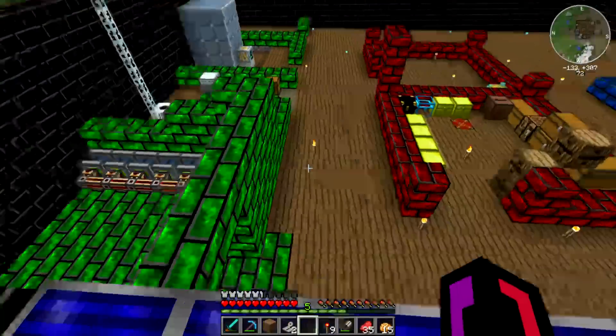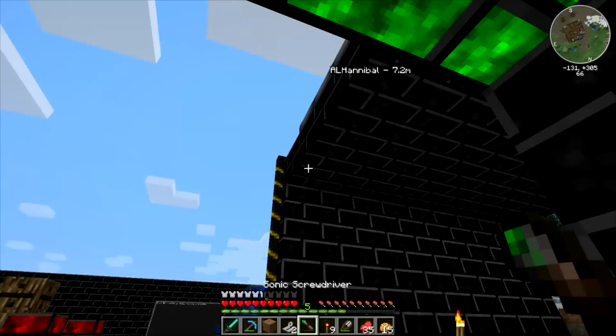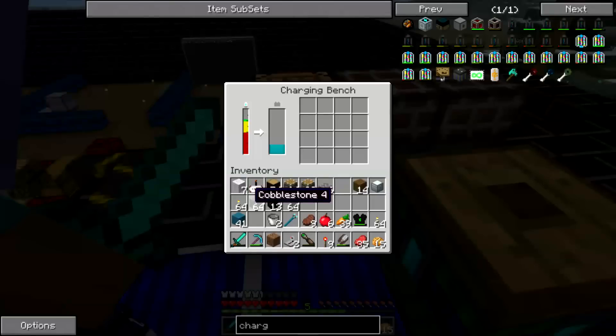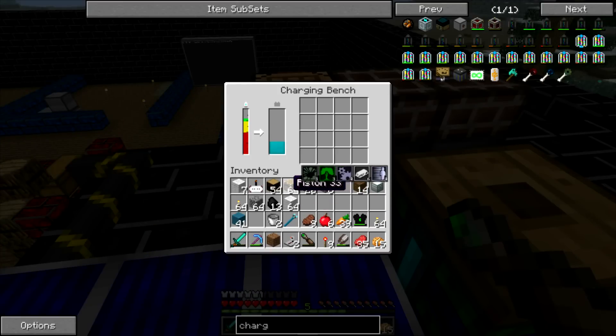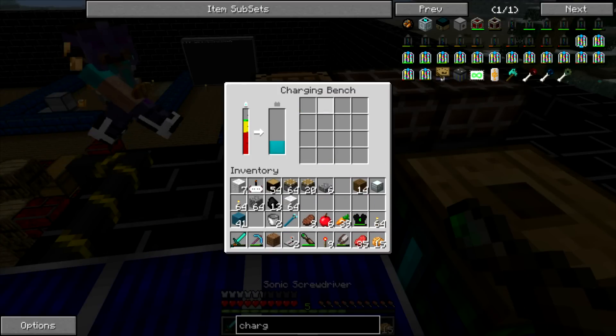Who needs stairs? We've got a portable hole. Also have a jetpack and all this stuff too. Take this and put my sonic screwdriver in here, and we now have a filled sonic screwdriver.